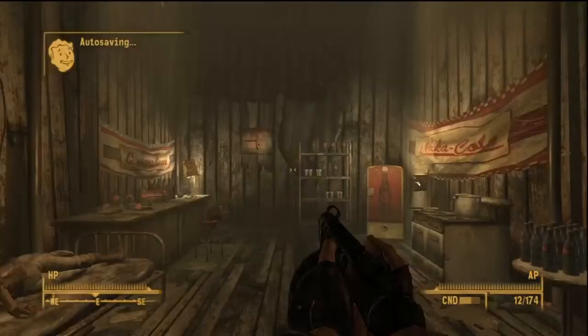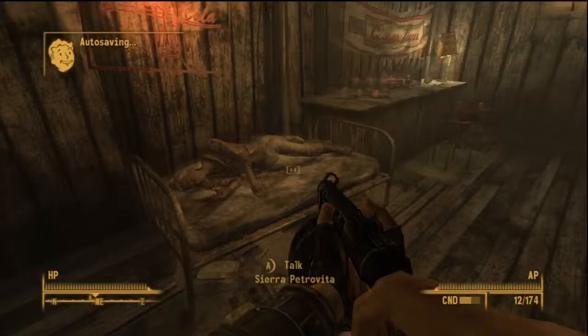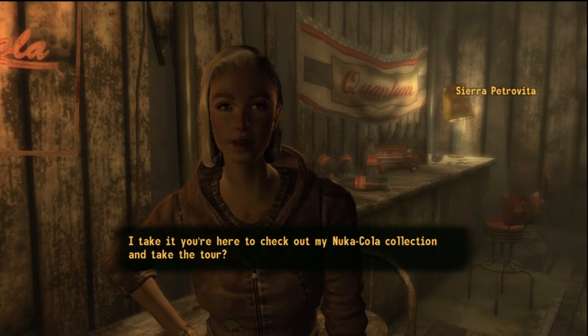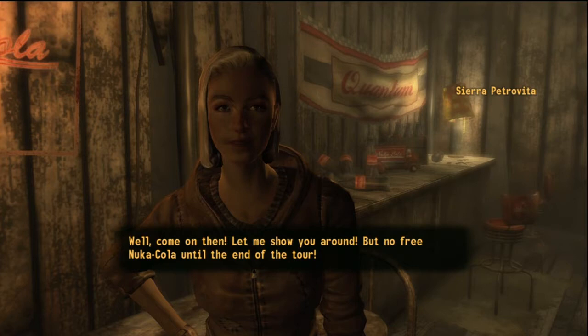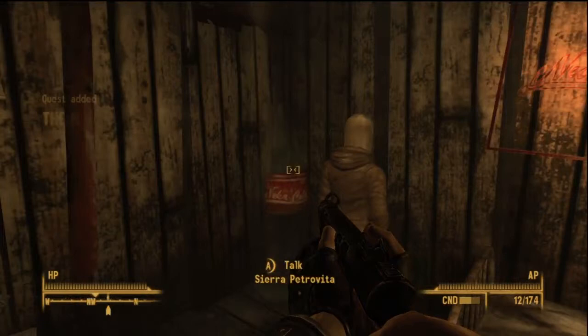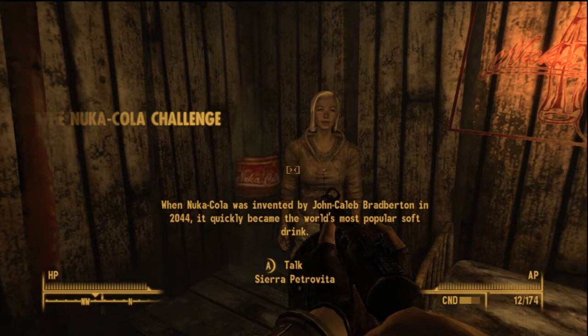Here in Girder Shade, going to begin a quest called Nuka-Cola Challenge. You want to come over here to this woman named Sierra Petrovita. First things first, you're going to have to take the Nuka-Cola tour, because she's a fanatic for Nuka-Cola. Eventually she's going to make you an offer: in exchange for 30 Nuka-Cola Quantums, she's going to give you the schematics for something called the quantum grenade, or the Nuka grenade, and some caps for each quantum you bring her.